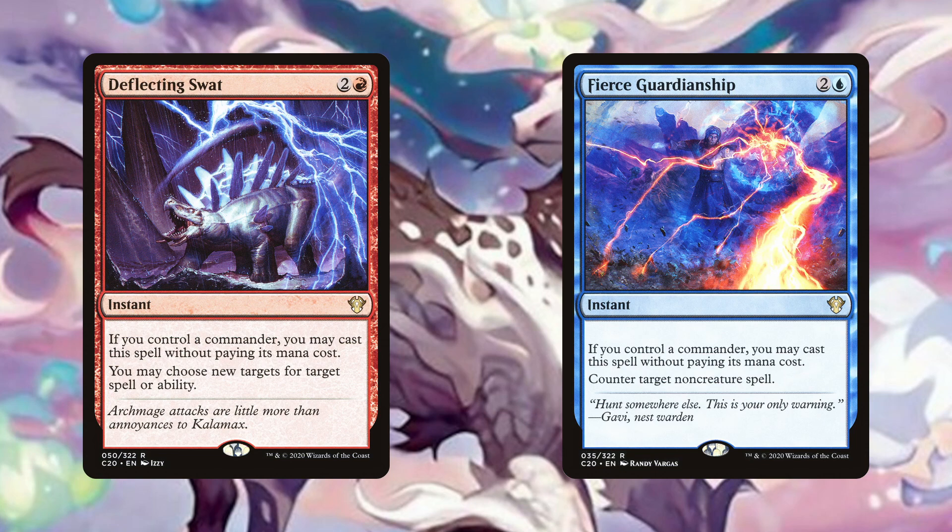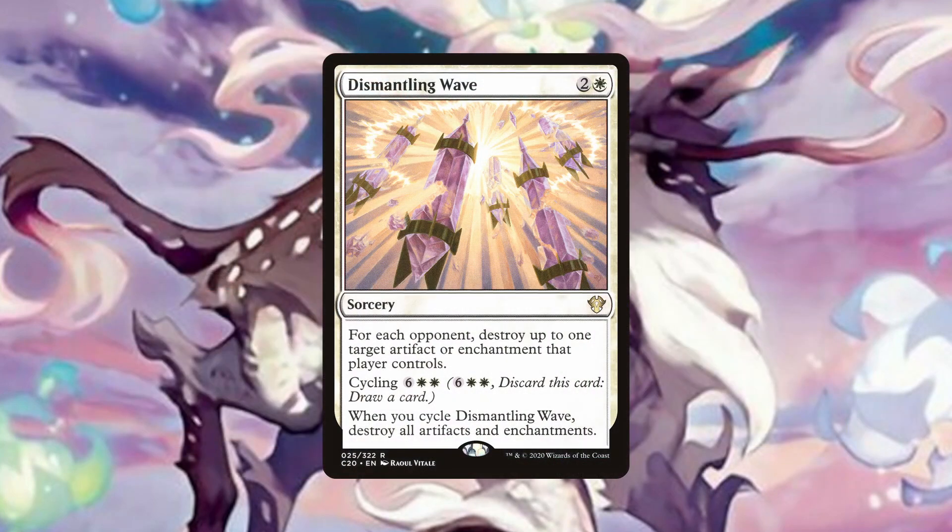They are also relevant because we are a commander reliant deck and will often have to tap out to cast her in the early game, so we want to protect her until we can untap and get the engine going. Dismantling Wave is a solid artifact and enchantment removal spell on its own, removing up to 1 artifact or enchantment for each opponent for the cost of 3 mana. But with Hanada out, this only costs 1 mana, so we can cast this early without Hanada if our opponents are getting off to too fast a start, or we can wait till we have Hanada and cast it for a very cheap rate. If you are a control player and this doesn't excite you, I'm not sure what else will.